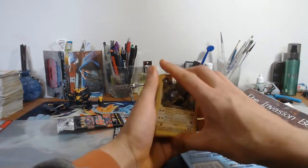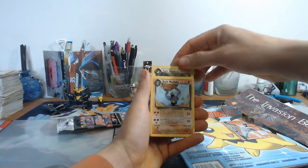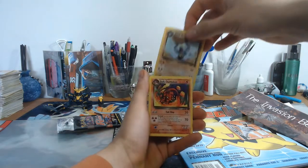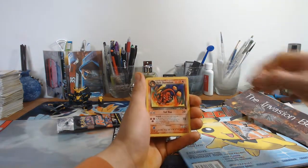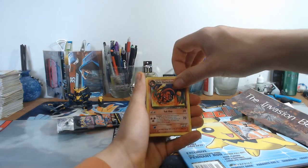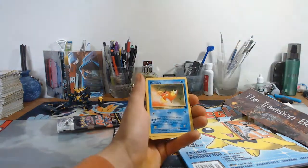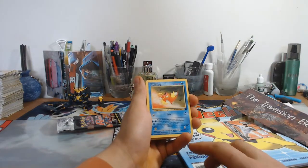So we'll look at the next one - Dark Machoke. And then Dark Charmeleon. We almost got the full set, guys - almost got the full set! That would have been so awesome if we did. And then Magikarp - do you guys believe this? Magikarp's an Uncommon in this set. He's an Uncommon.